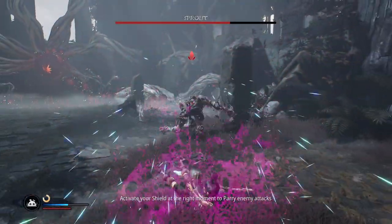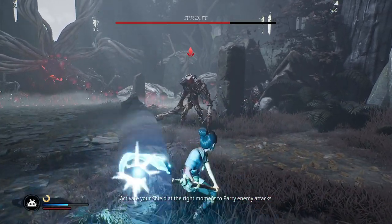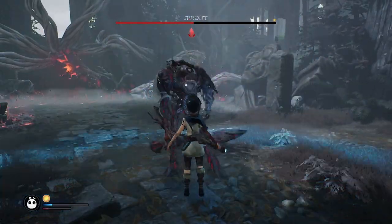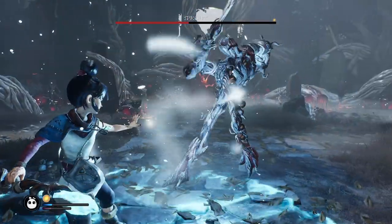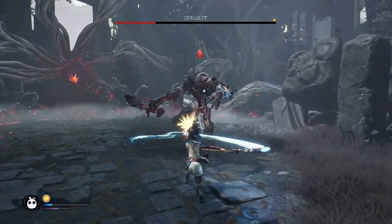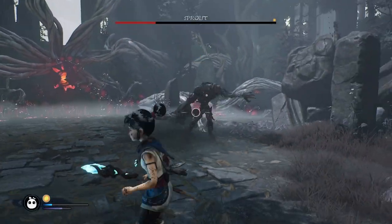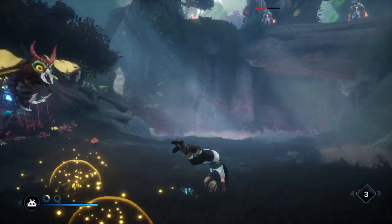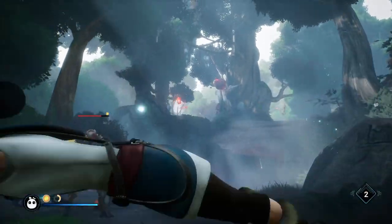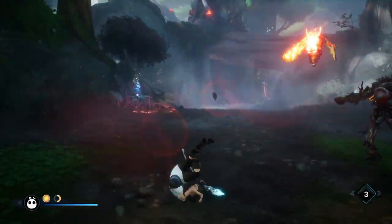Starting out we have a basic light attack combo, a charged heavy, and a shield which we can use to either block or parry when used at the right moment. As you'd probably expect you'll unlock new abilities, attacks and combinations, but the pace of that is mostly overtaken by how quickly you're dealing with enemy variety. You'll deal with the heavies, the shield users, the rangers and so on. So it's important that you're able to manage them all at once, especially if you're playing on a harder difficulty, of which there are four.